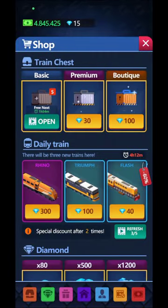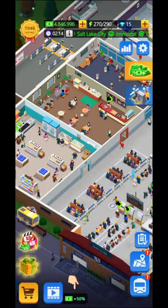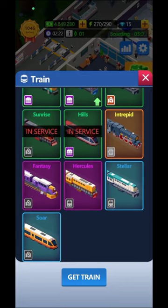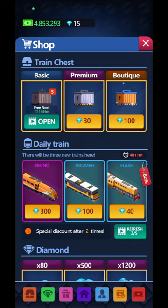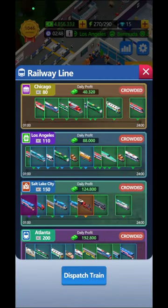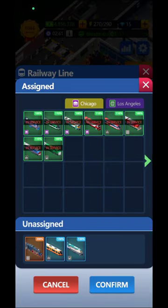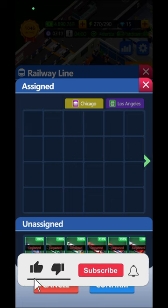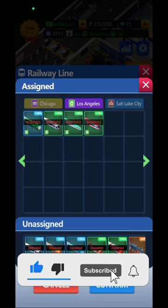Going over to the train section - I have five more trains I need to move. In the rail line dispatch train section, you need to figure out which specific train goes where. You can pick them from the service and send them to every specific location.